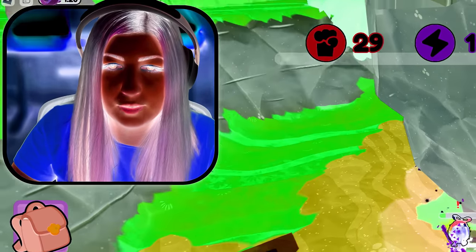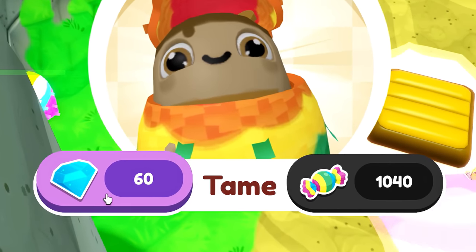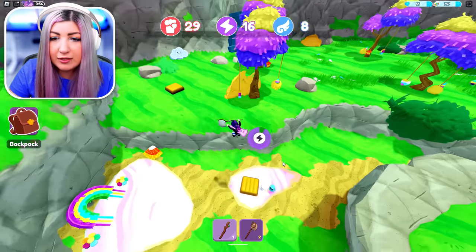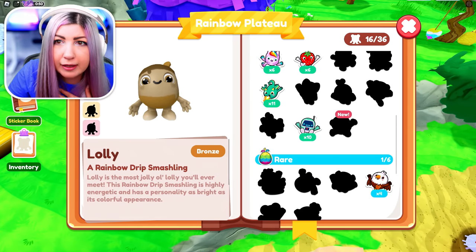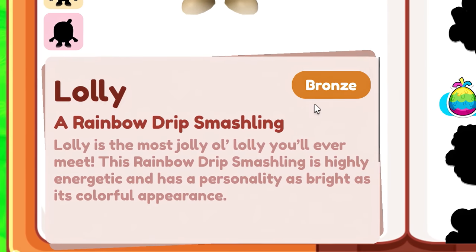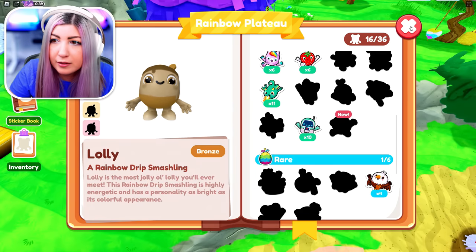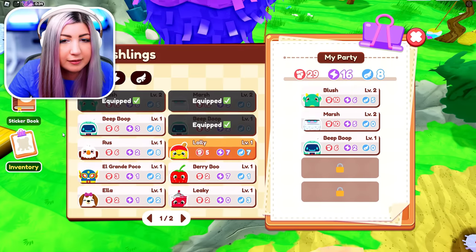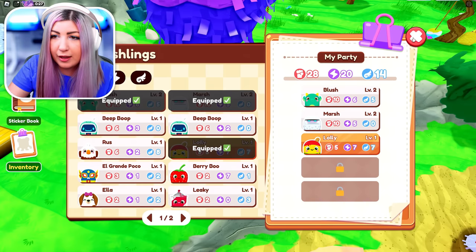I'm slowly getting faster and faster and I can run for longer because my stats are going up. The ultimate power is what I'm feeling right now. I got a new one but I don't have enough Fruities — I gotta spend Robux, guys. I got a bronze version of a Smashling from a rainbow pod — a bronze lolly. Let me equip that.